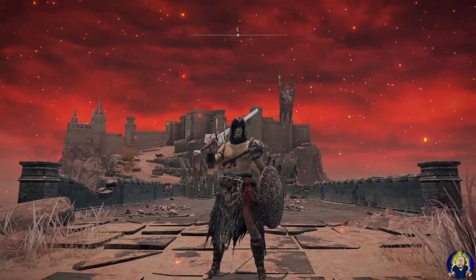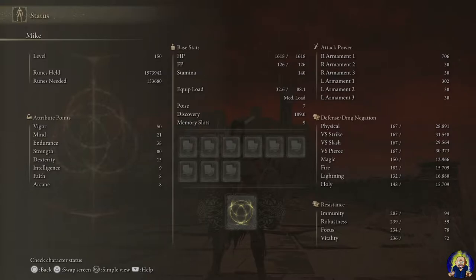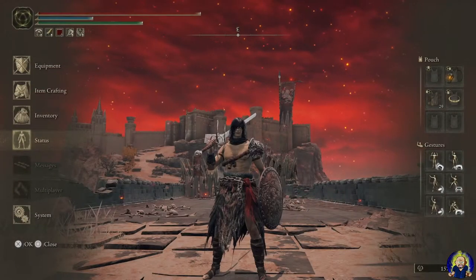We're going to go into the attributes first. This is a level 150 build. Vigor is at 50 to make it a little more tanky. Mind is at 21 because we're just using the weapon skill — no magic of any kind. Endurance is at 38, so plenty of endurance to just wail about. Strength is at 80 to help with our damage output. Leave everything else alone unless you want to expand upon it.